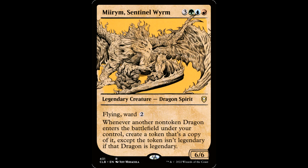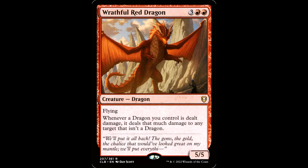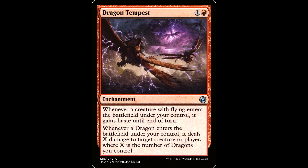Now who says dragons need to be expensive? My Miriam deck just asks if the dragons ETB under your control, so that means blink effects, which you have lots of in blue. Turn six, this deck reliably has 30 power in the air ready to swing. The value is insane. I have a $50 deck that rips. You don't need combat damage to win — you have some direct damage effects like Wrathful Red Dragon, and of course Dragon Tempest. Fun little deck here that's a real threat.